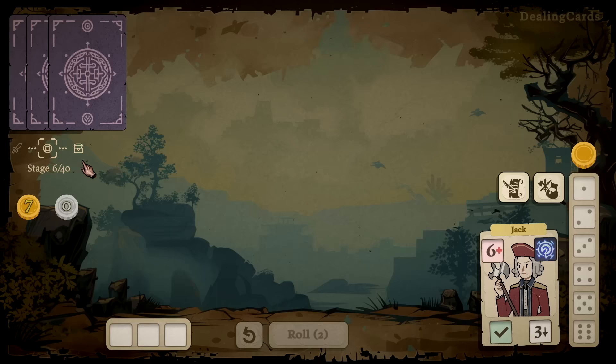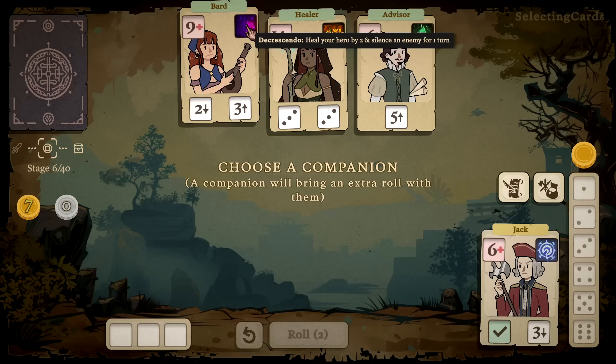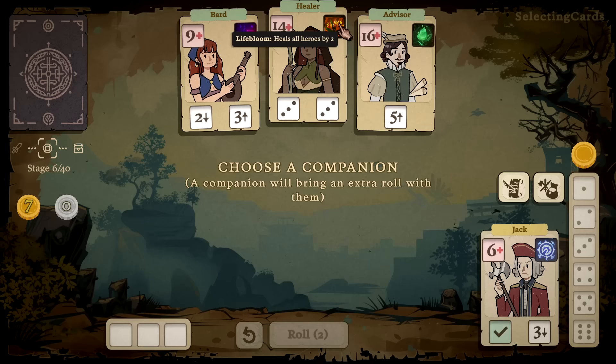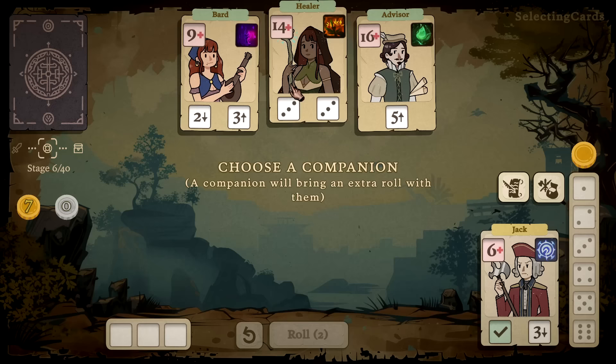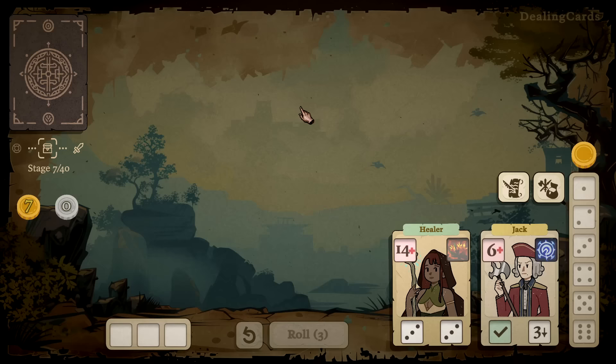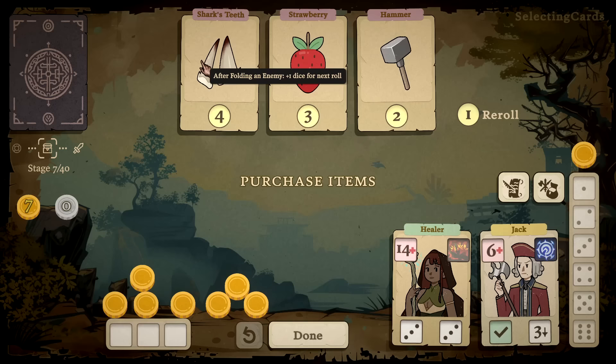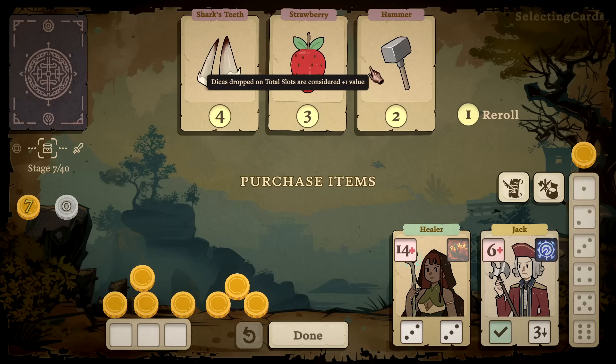We got seven gold coins. Companion selection stage — 'choose a companion, a companion brings an extra roll with them.' We've got the Bard: heal your hero by two, silence an enemy for one turn. Life Bloom: heal all heroes by two, requires double threes — harder, but seems better. Or the Advisor: re-roll a random unplaced die. I think you take this one for the healing opportunity; I have tanked my HP but can afford a lot here. After defeating an enemy, plus one die for next roll — that's sick.